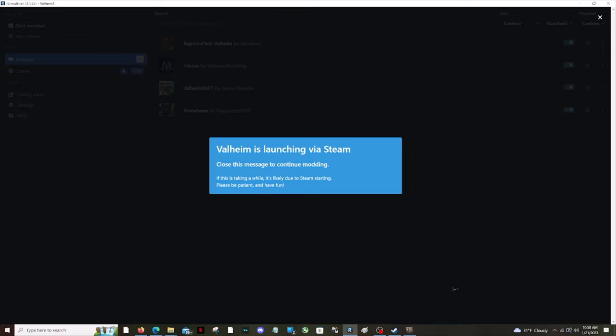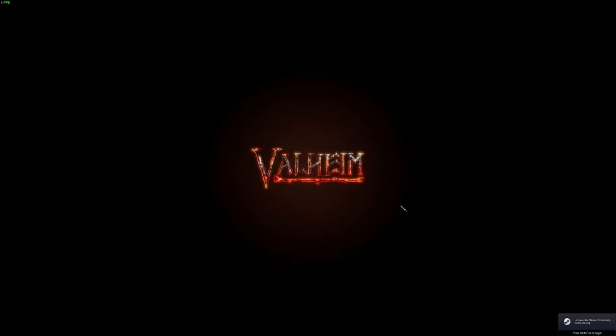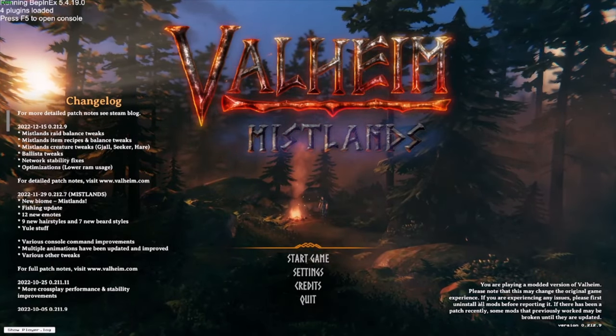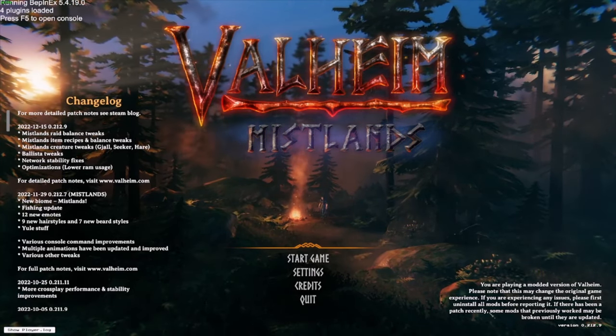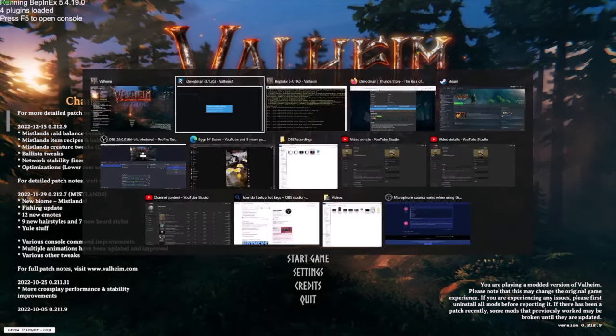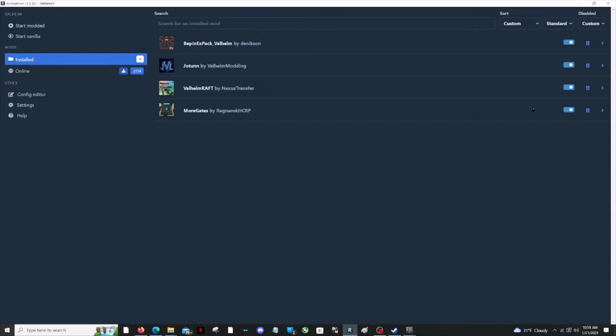To start the game with mods, go up here and hit 'Start Modded.' You'll get a message that Valheim is going to launch, it goes through the launch sequence. If you look closely once it loads, you'll know your mods are working — it says you are playing a modded version of Valheim. If r2ModMan detects a mod is out of date, it will warn you and tell you it needs to be updated.